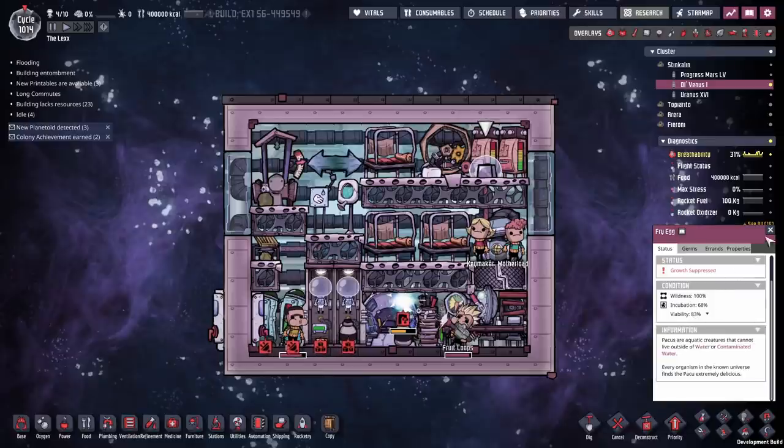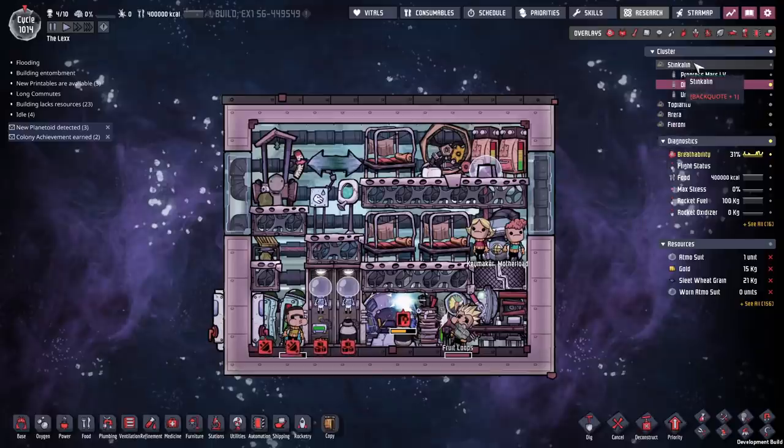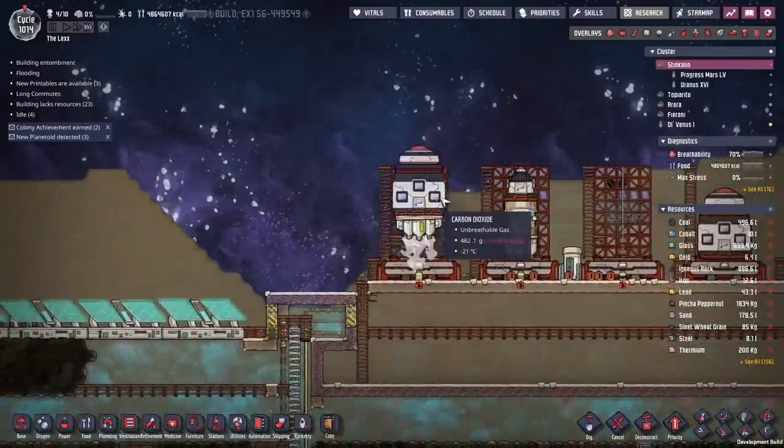Viability is down to 83%. Minus 10% a cycle means we have 8 cycles before these eggs become unviable. We need to get them into some water. So let's launch them. With them launched, that's one step closer to finishing off the fire planet.